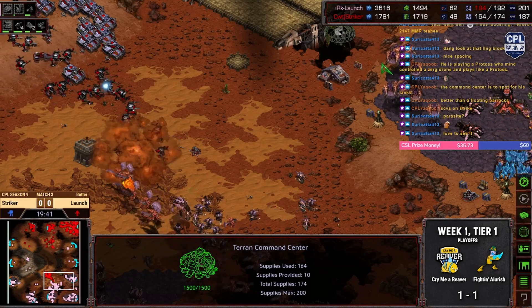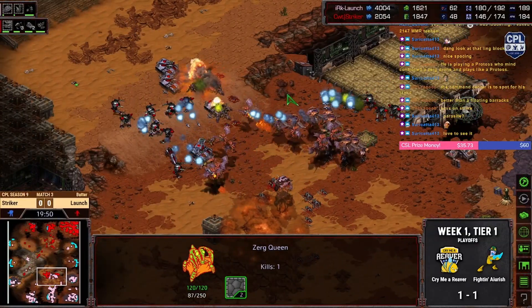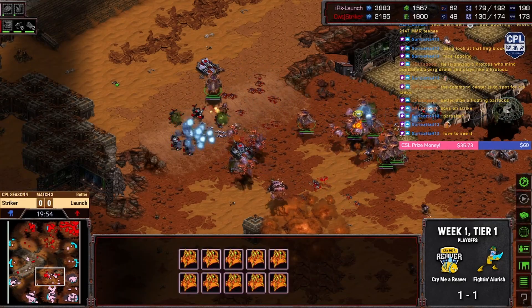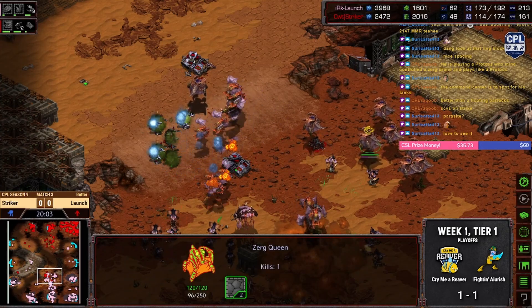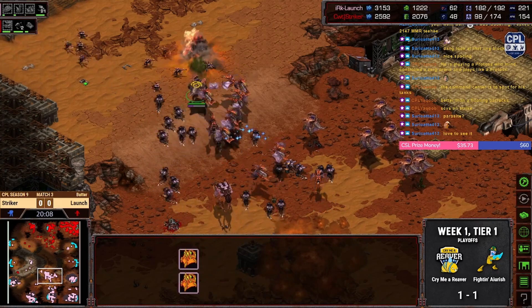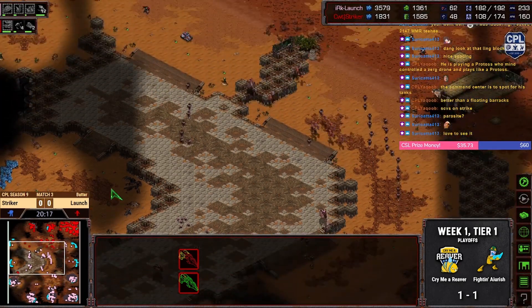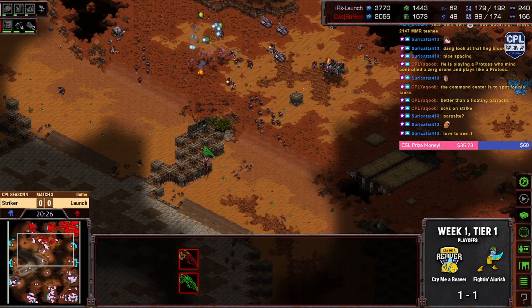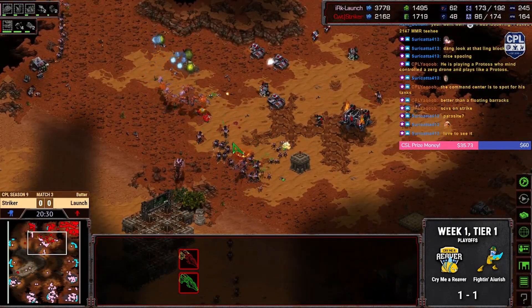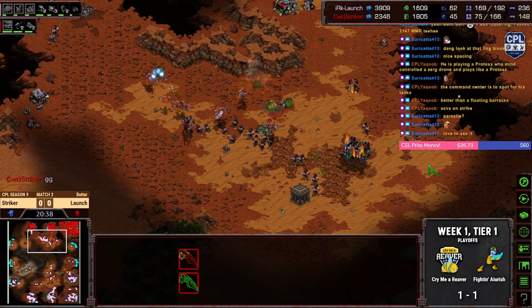Queens are coming in. Dark Swarm goes down — dark swarm does not protect flying units. Five tanks — oh my God, so many broodlings. We still got energy, still got one broodling left in us. That was beautiful. Time to LOL a-move. What happened to your tanks, Terran player? Lings tanking the mine hits — exactly what you want. GG is called, and Zerg takes game one with the best possible option: the queen.